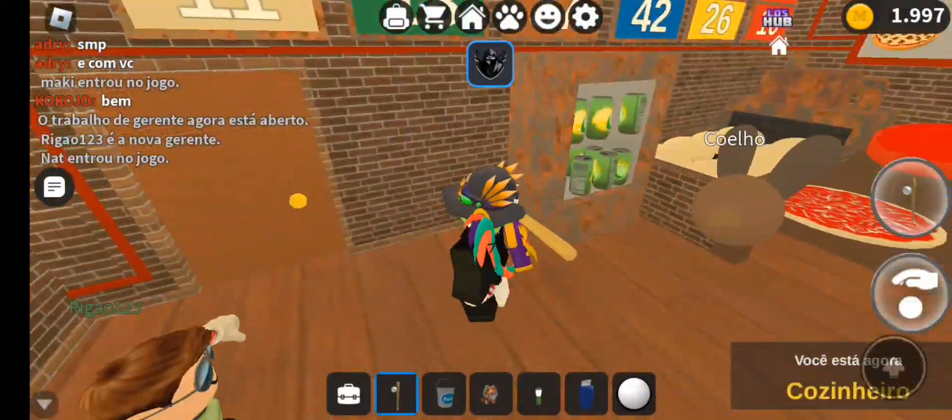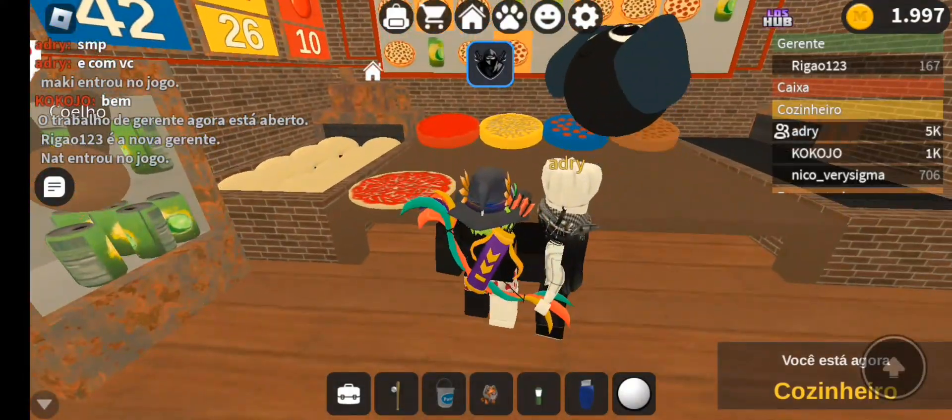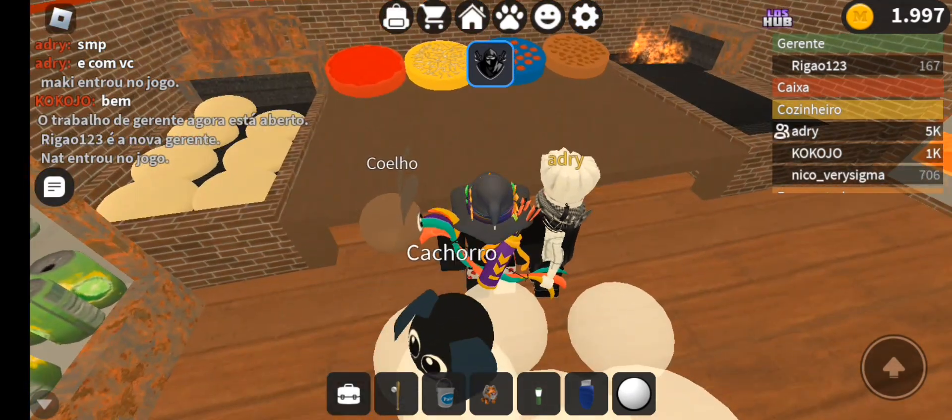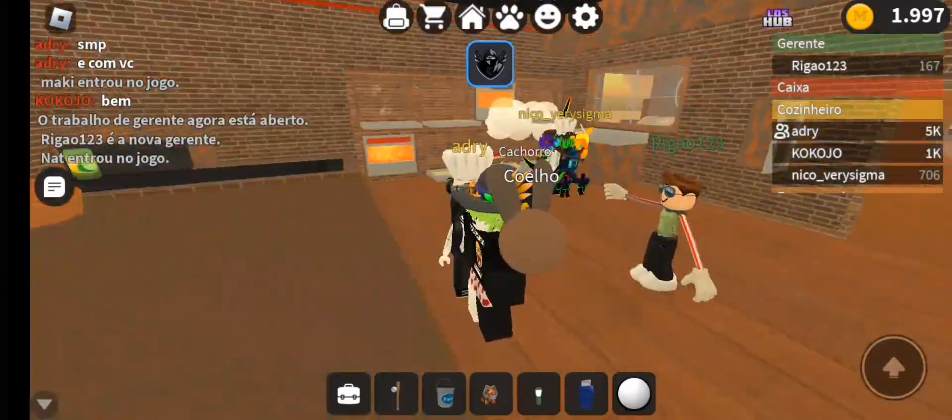Okay, let's go to auto cook. Basically it automatically makes the pizzas, puts them on the stove and then puts them on the conveyor belt. This works with cans too.